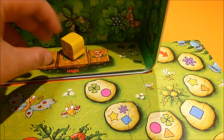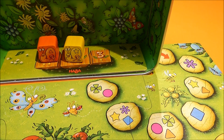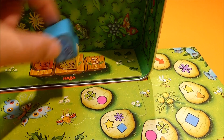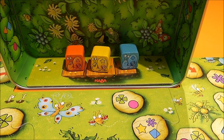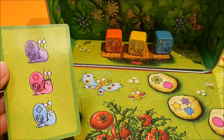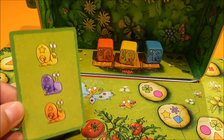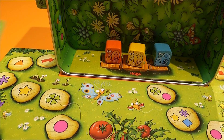The game ends when all three podium places are occupied. Now the awarding of points begins. If the snail in first place is on your card, you are awarded three points. Second snail is two points, third is one point. You only get points if the snails are on your card. In this case you would be awarded one point for the blue snail, or five points for the yellow and the orange snail. The player with the most points wins the game.